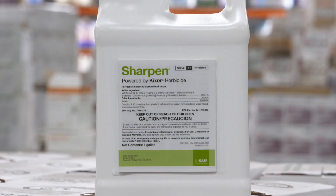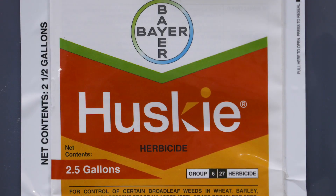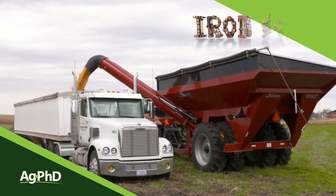In wheat, I'd go Sharpen down. Post-emerge, I'd do Husky — it's not going to be fantastic, but it's pretty decent. And then in corn, I'd probably start with Verdict and follow up with Status. That's all the time we have for this week's weed, but Iron Talk is coming up next.